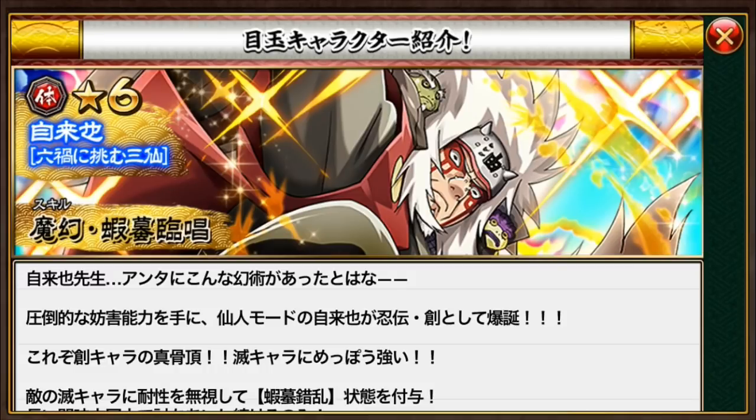His leader skill is Konoha attack, crit damage, and chance plus 150%, which is great for the new unit. He probably makes Madara and Itachi units useless, so he'll probably be annoying as hell to run into in PVP. But then again, he'll be slow as hell if his leader skill is just Konoha attack and crit damage up 150%.